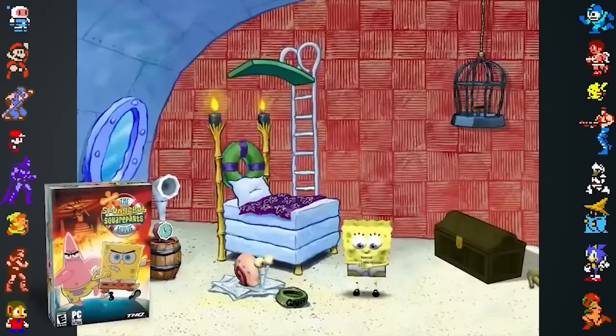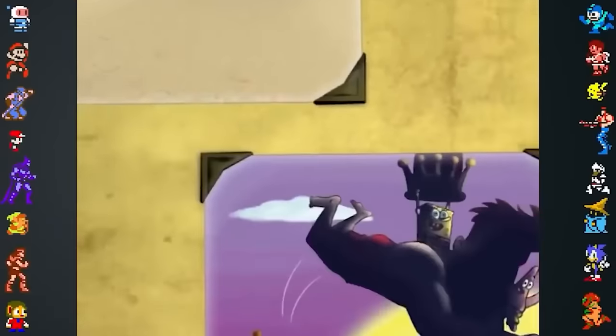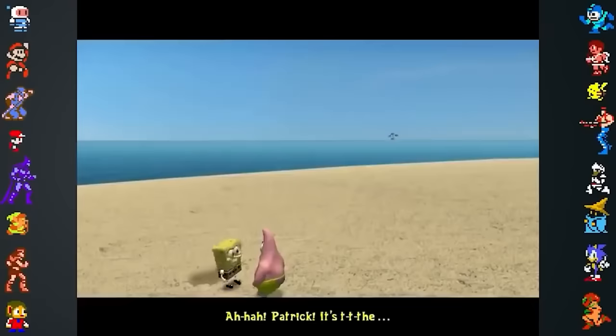The SpongeBob SquarePants movie game for PC used a different workaround for the licensing issues. Rather than referring to Hasselhoff's character as a lifeguard, he is instead treated as a mythical beast, and his name is censored with a dolphin noise.